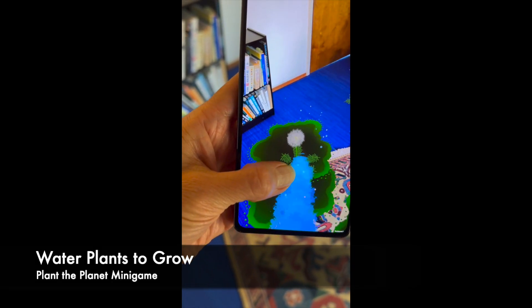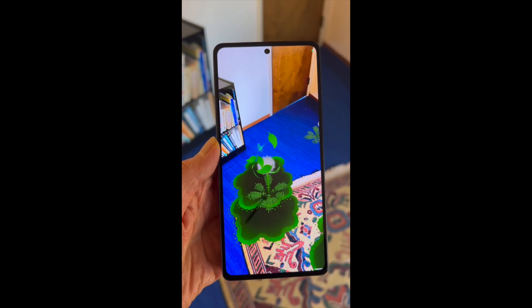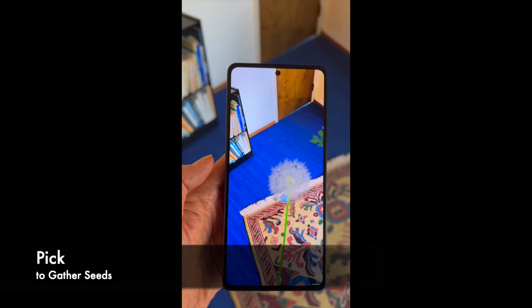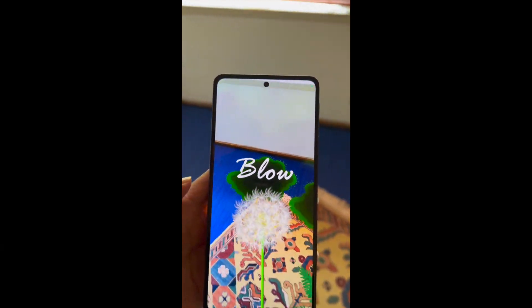Watering plants grows them and absorbs pollution from the air and soil. Watch how this plant removes the green blight — see how it disappears. Pick and gather seeds that do the most for this level's challenge, then blow into the microphone to disperse the seeds to absorb more blight.